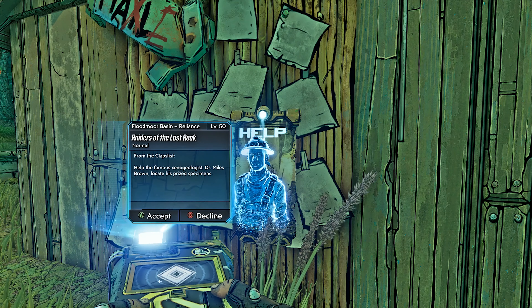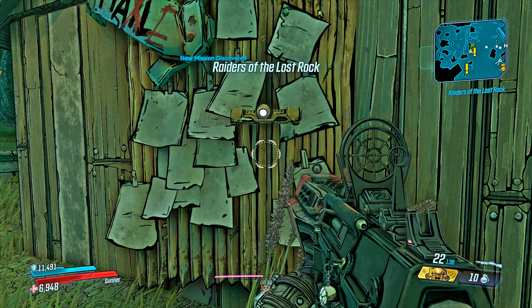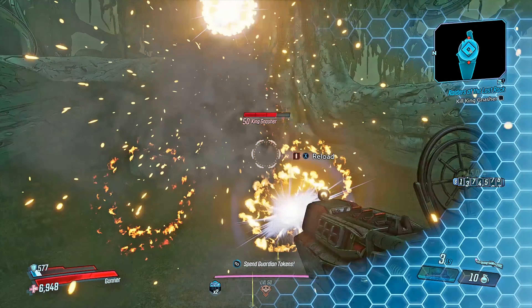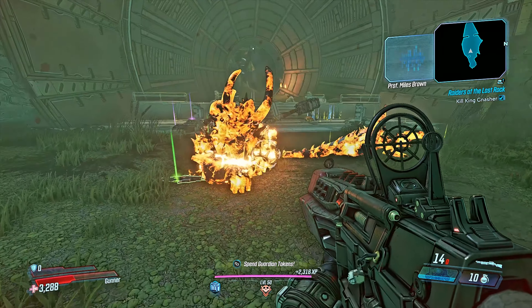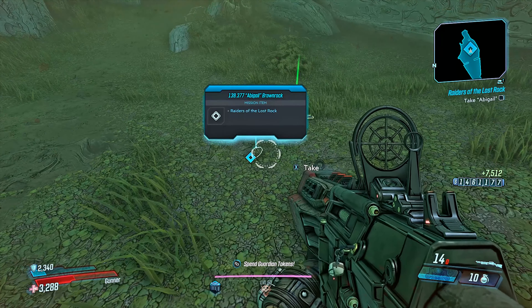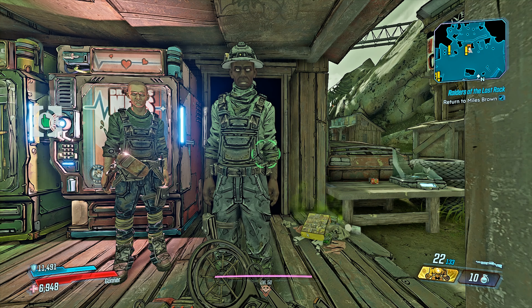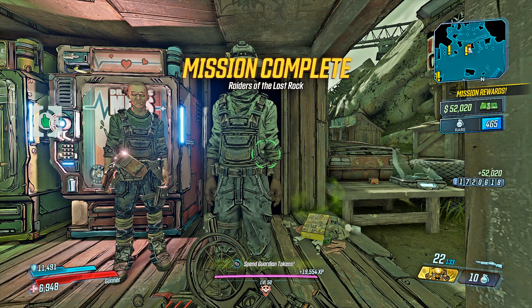You're gonna get this quest right here: Raiders of the Lost Rock. All you gotta do is literally chase some rocks, that's all. But the trip over there is a little hazardous — you do have some badass jabbers and other badass enemies, so be prepared. It's a nice little ways out but the reward is oh so great. Once you collect all the rocks and come back to Floodmore Basin, you give them to the dude — the dude likes rocks — and then he's gonna give you the pipe bomb as a reward.